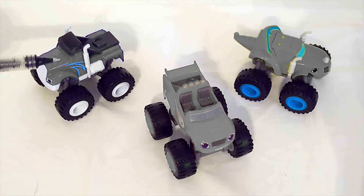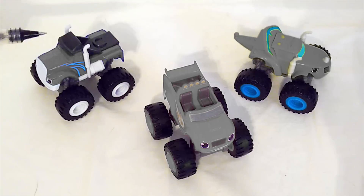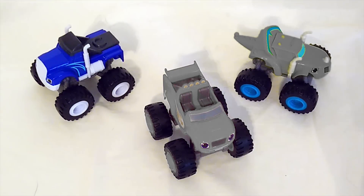I need your help. Say blue with me three times and then when I tap him with my magic color changing pen, he'll be blue again. Ready? Blue, blue, blue! We did it — Crusher is back to blue. Now we have to fix Zeg and Blaze's color. Should Zeg be green? Yes, Zeg should be green. Say green with me three times and then when I tap him, he'll be green again. Green, green, green! Zeg is back to green.